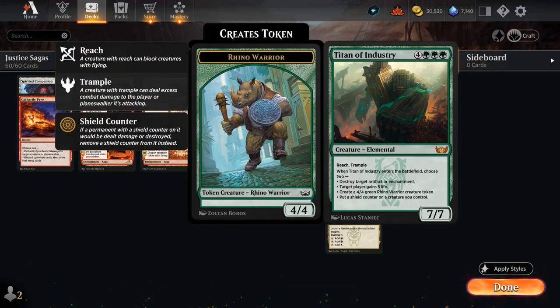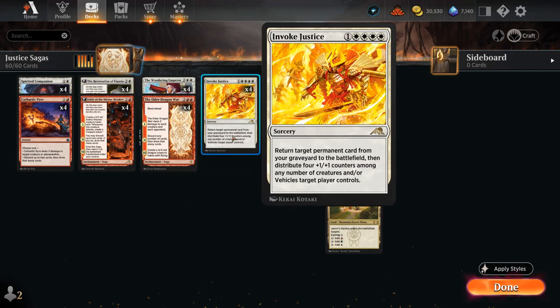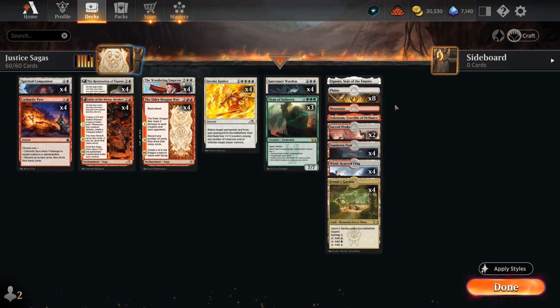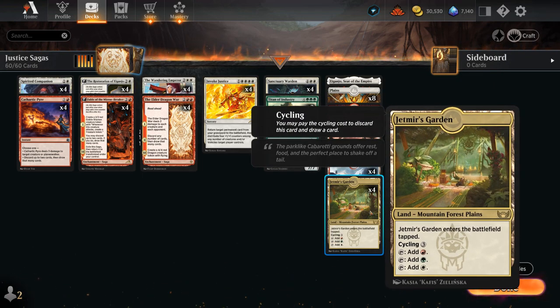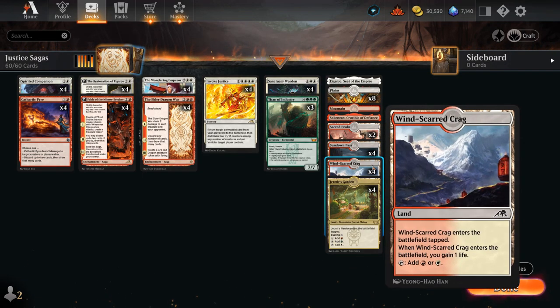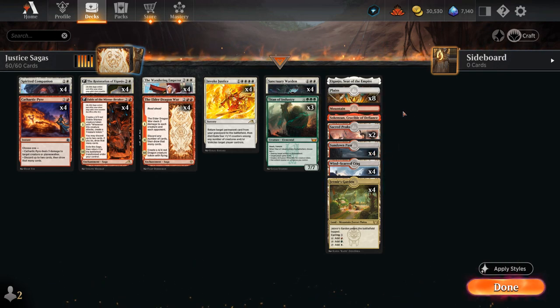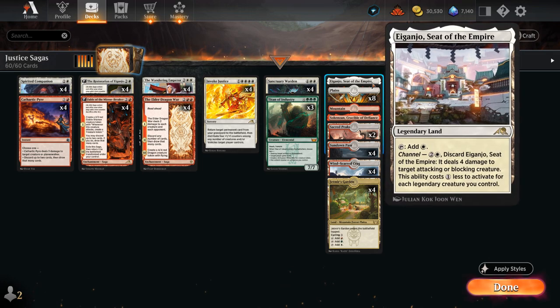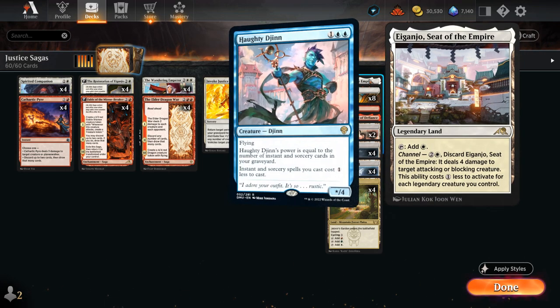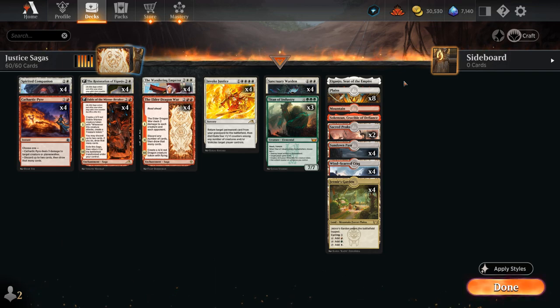Our main win conditions are Sanctuary Warden and Titan of Industry. The mana base needs lots of red-white dual lands to make sure we can cast Elder Dragon War on turn 4 as well as have the quadruple white for Invoke Justice, so we can't afford too many mountains — just one mountain and one Crucible. We have a ton of red-white duals including Jetmir's Garden, which can also help cast Titan of Industry. Sacred Peaks is another new dual land from Dominaria United that enters tapped, and Sundown Pass is the best one as it can come into play untapped. For utility lands, we've been quite happy with Eiganjo, especially against Mono Blue as a potential answer to Haughty Djinn, since it's not easy for the Mono Blue deck to interact with a channel land.